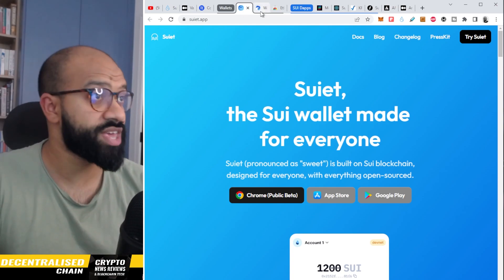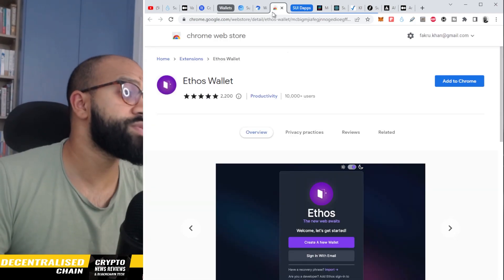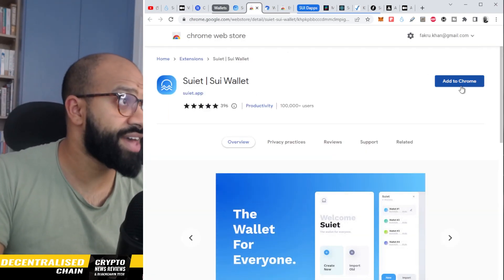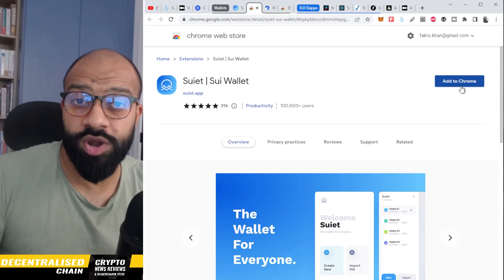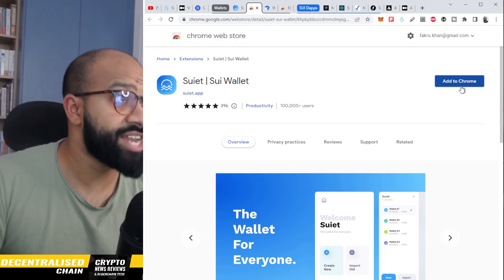There are three different wallets you can get: the SUET wallet, the WAVE wallet, and the Ethos wallet. All of them are available as Chrome extensions. Just click on Chrome Public Beta and add it to Chrome. Once done, it will ask you to set up your wallet, just like you would with Metamask or any other Web3 wallet.